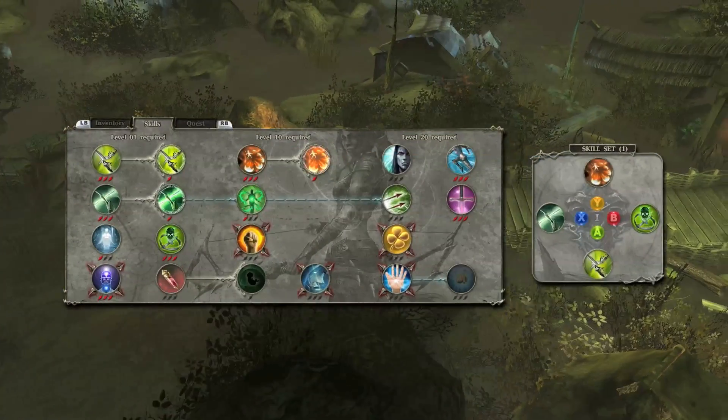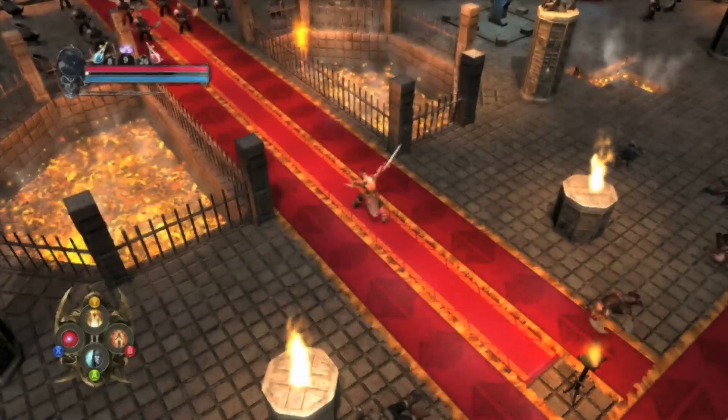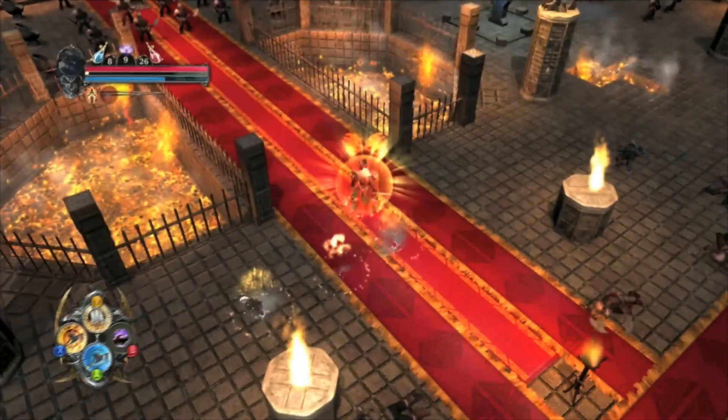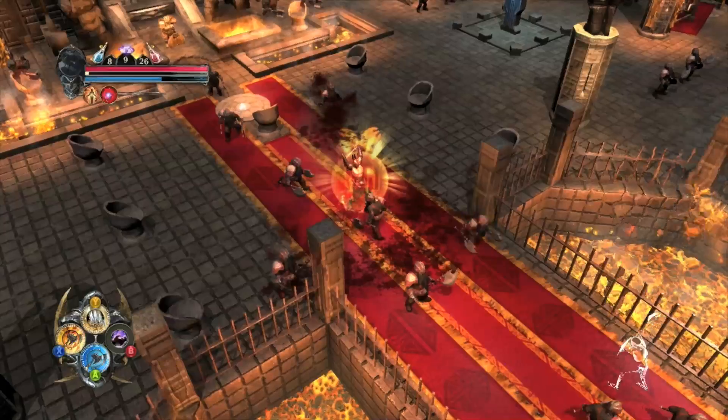Assign the power of your choice to each of the four face buttons of your pad, or on the action bar on PC. For quicker access to your favorite powers, you can create two sets of skills you can switch between — for example, a set dedicated to buffing and another with your most powerful attacks.